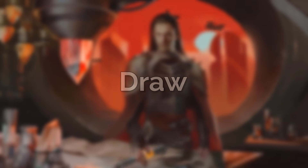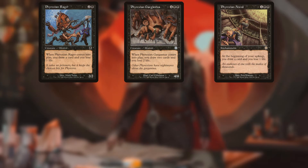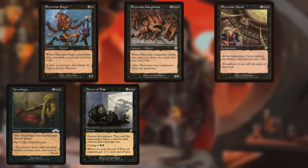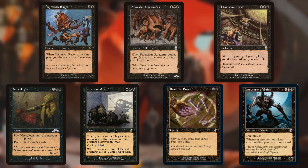For card draw we have Phyrexian Rager, Phyrexian Gargantua, Phyrexian Arena, Necrologia, Decree of Pain, and the newly old-border Read the Bones and Harvester of Souls. Our commander will also draw us lots of cards throughout the game, so this category doesn't need to be too big. Necrologia can refill our hand similarly to Necropotence, Decree of Pain doubles as a board wipe, and Harvester of Souls lets Yawgmoth draw two cards instead of one while providing some board wipe protection.